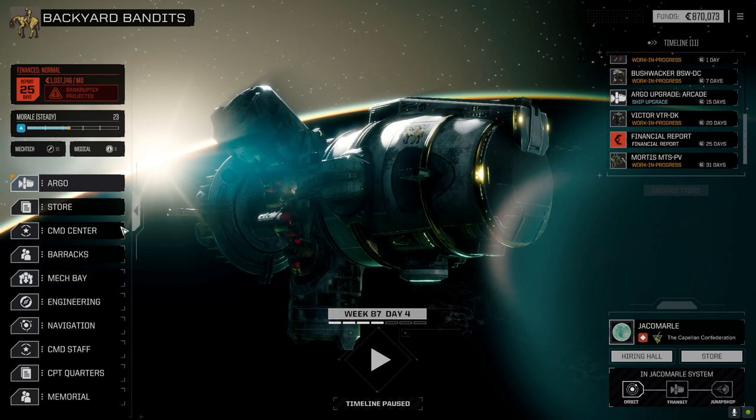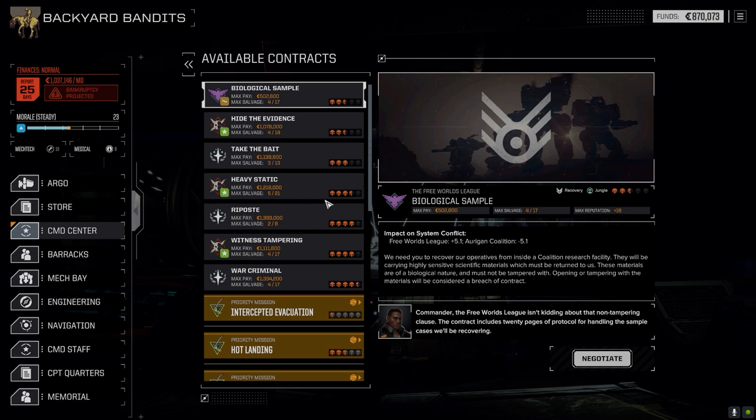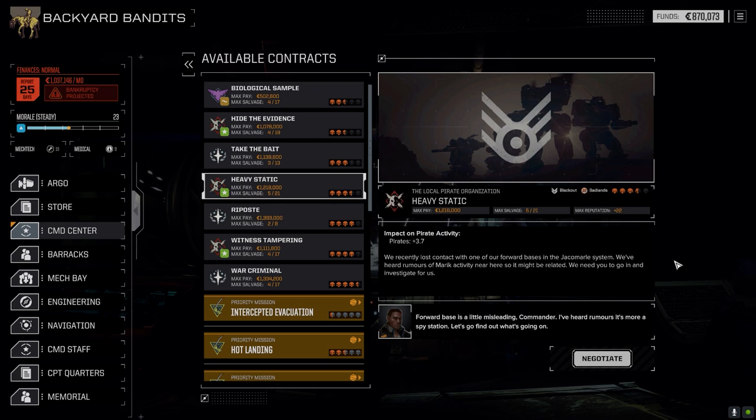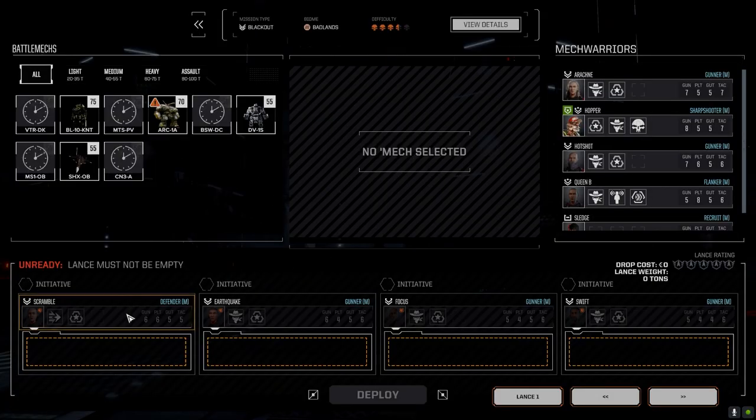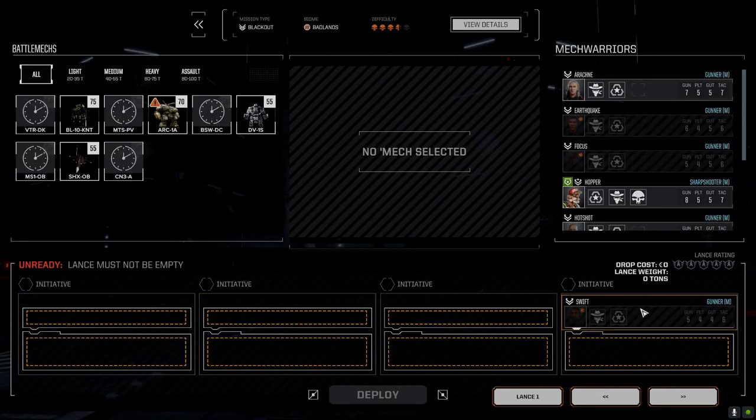Let's jump straight into a contract. We're going to take Heavy Static here — it's a blackout mission. The last one we played worked out well, so I'm hoping this one doesn't fudge out. It's three and a half skulls against House Merrick, fighting for the pirates. It's in the badlands. We're going to go full salvage and hope we can get some good stuff.